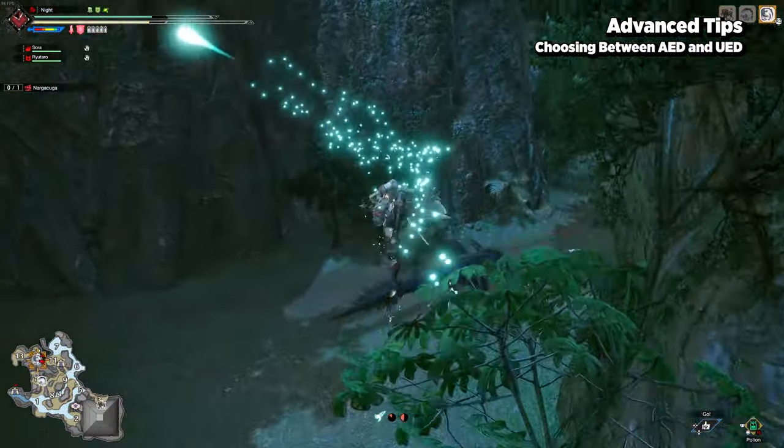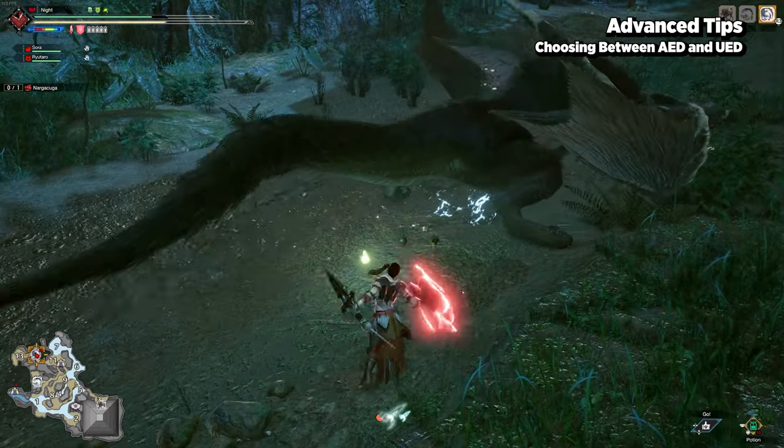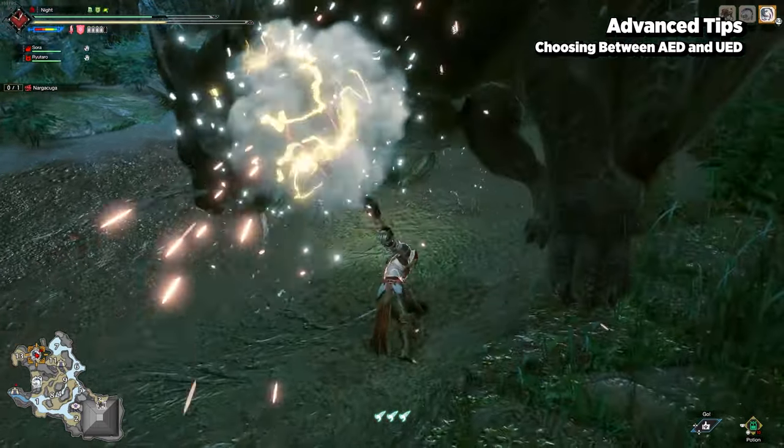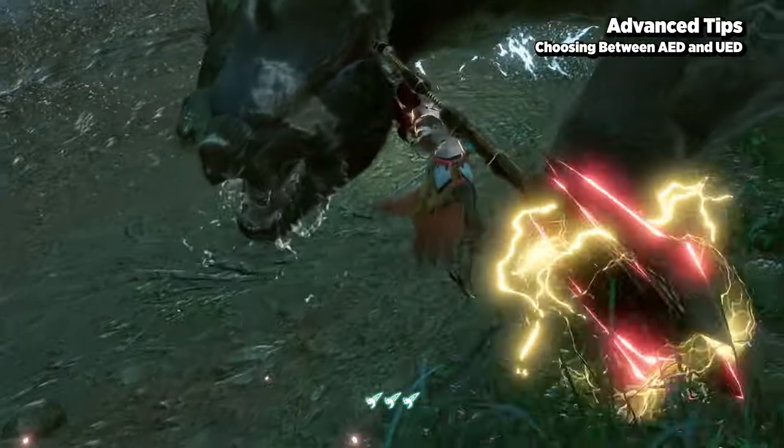Although you can only use UED while in shield boost, by pressing back and normal attack right at the flash, you can opt to use an AED instead. This is useful especially if you're looking to target a specific body part.